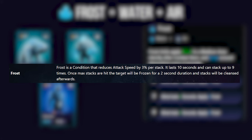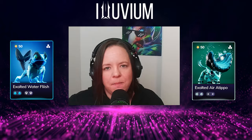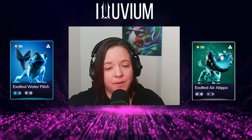Frost lasts for 10 seconds and can stack up to nine times. Once max stacks are hit, the target is frozen for a two-second duration, after which they're cleansed of the effect and everything starts again. Scions and empaths work well with frost — especially if you can speed up their omega abilities so they're hitting hard during the slowed-down moments.